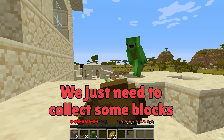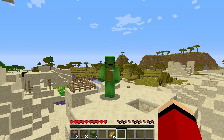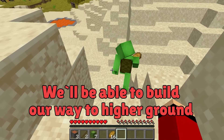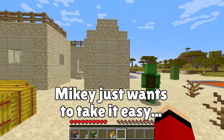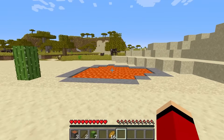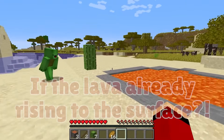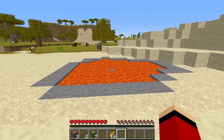We just need to collect some blocks. The lava is going to rise, so let's gather up some sand blocks — that way we'll be able to build our way to higher ground. Check out the ocean — it's beautiful. Mikey! Lava! No way! It doesn't seem to be rising though — it must have always been here. That's reassuring.